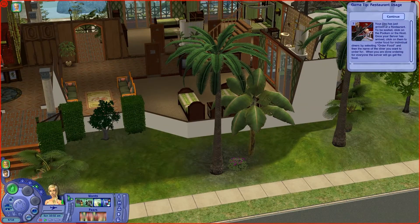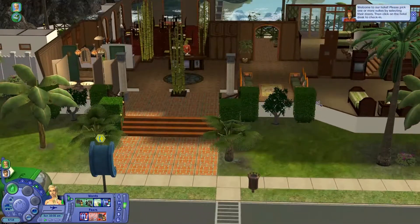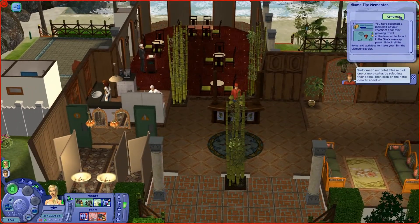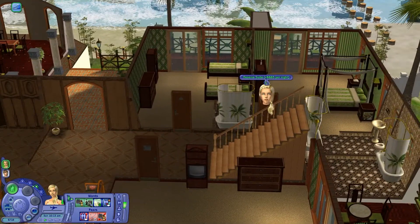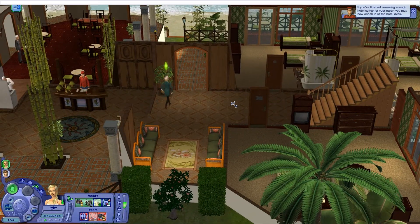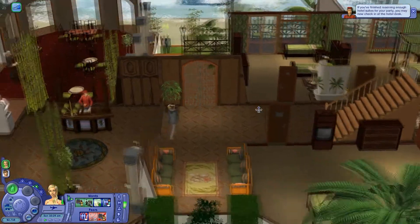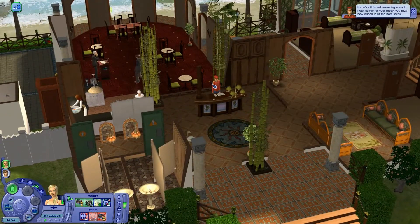How many days are we here for? Your sim has just arrived at a resort — okay, continue. So here we are at the resort. Welcome to the hotel. Please pick one or more suites by selecting their doors. So we need to pick — ooh, let's pick this one please. Reserve suite. Let's just say they got money from their parents for their honeymoon. This is ours — check in.